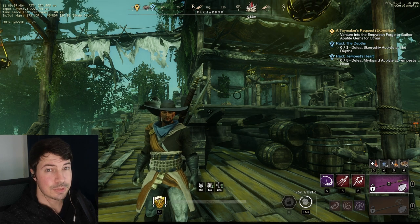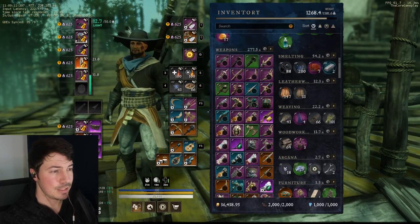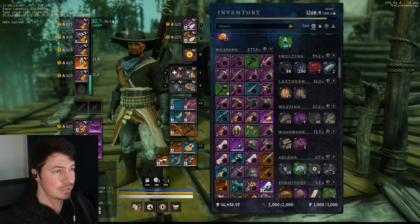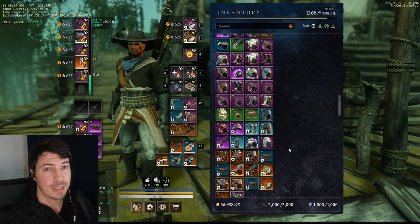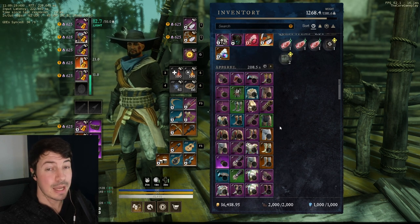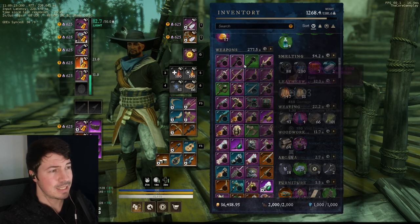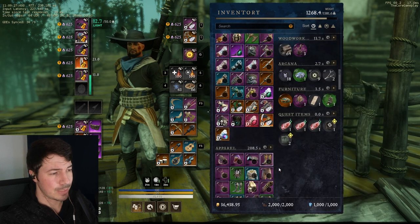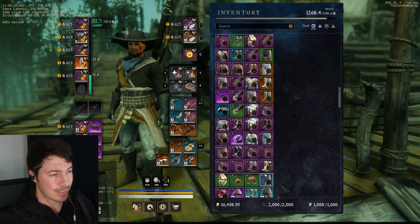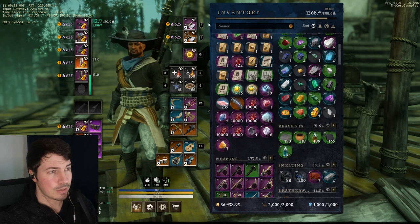A quick guide on how to sort out your inventory. For example, let's say you've run a dungeon and got a bunch of gear in your inventory and you don't know how to sift through everything. Let me quickly show you a way I use to sort through gear that I might potentially sell if it's a 2-perker — maybe I get 500 gold for it — but just quickly want to salvage everything that's not useful to me.